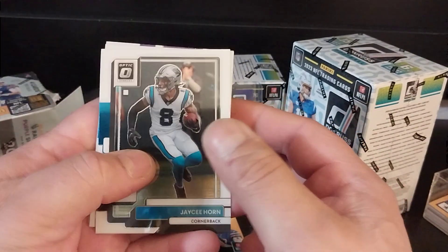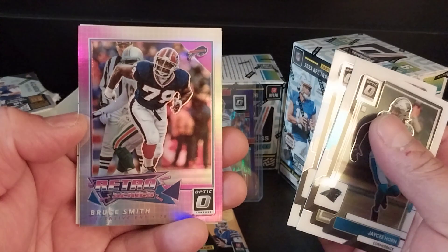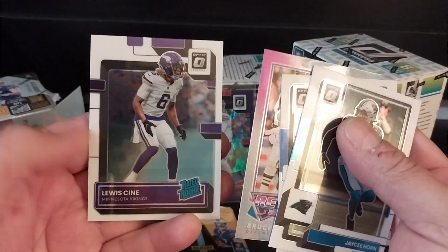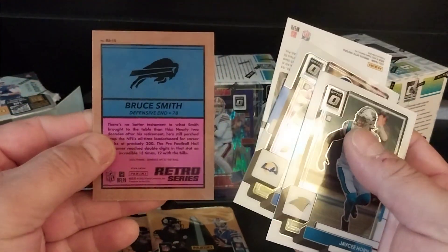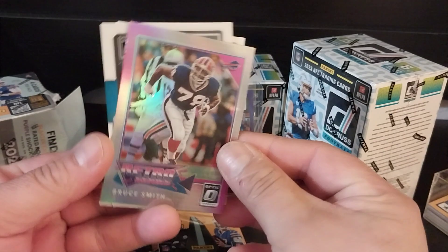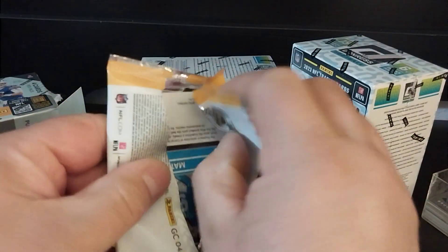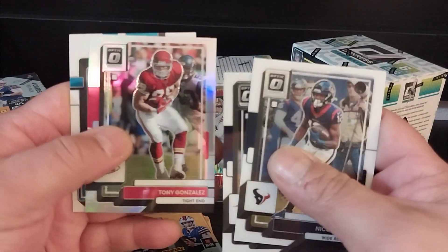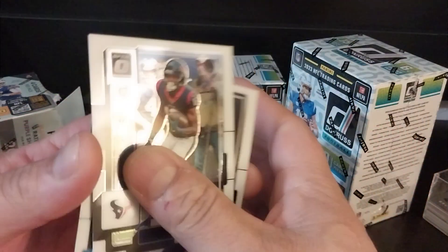Anything in Brock Purdy I think is nice. That's a cool card — there's a Bruce Smith, back in the day, retro series. And we have a Lewis for the Vikings. Buffalo Bruce Smith retro series. Hopefully that's not the card breaker, the hit from this box. Looks like we have another rated rookie — Matt Cornell. Nothing special on there.